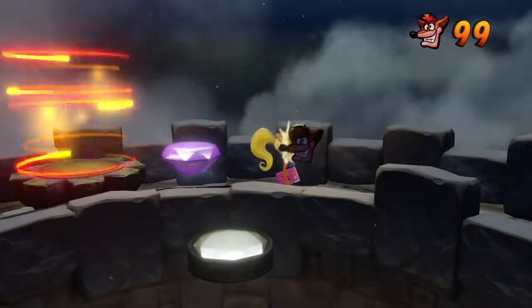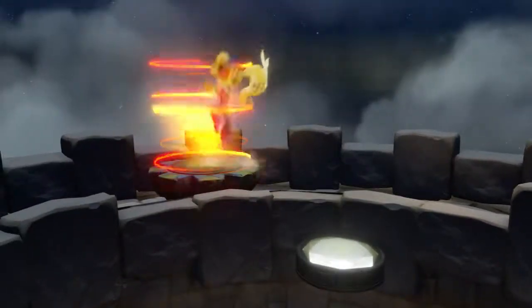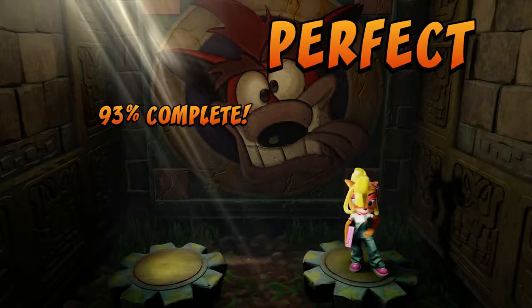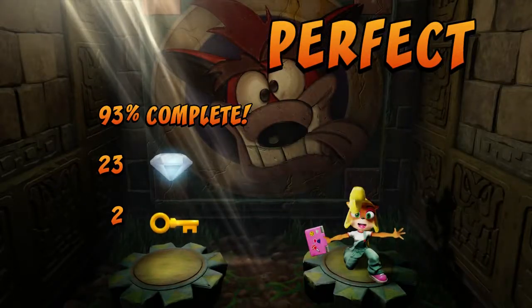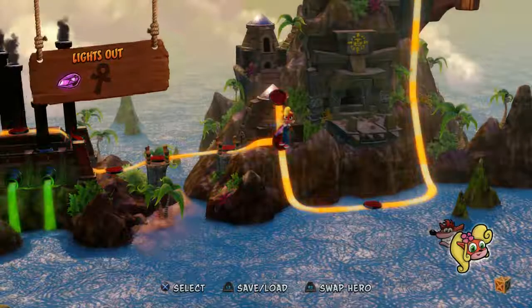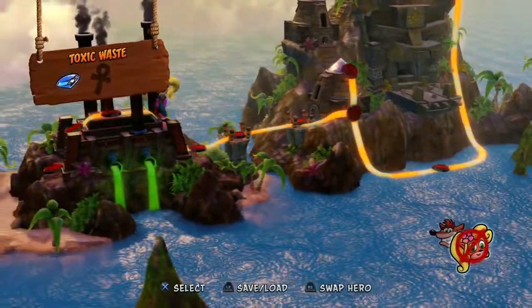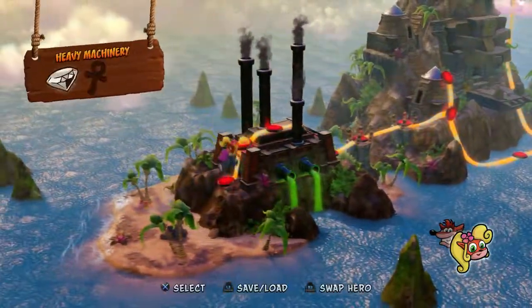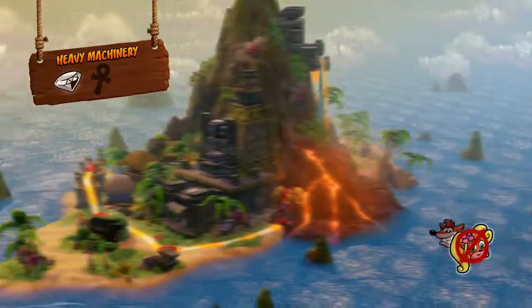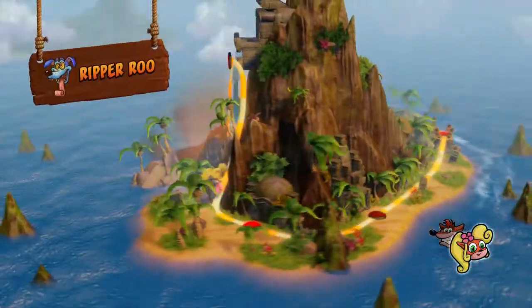Holy crap, that's a free exit? That's so cool. Alright, with those done, we have actually achieved every single colored gem possible. We are only missing two gems. I'm going to go ahead and get them in the next video, and then show off the secret ending of the next video.